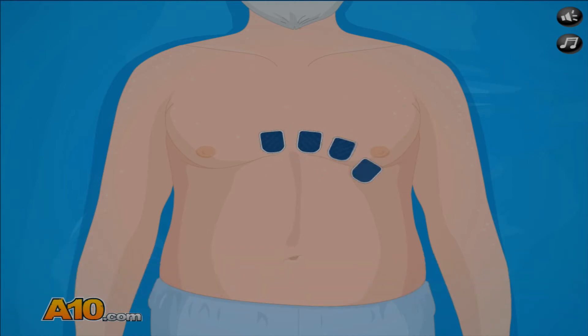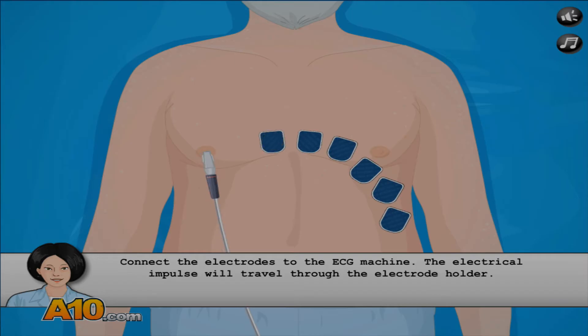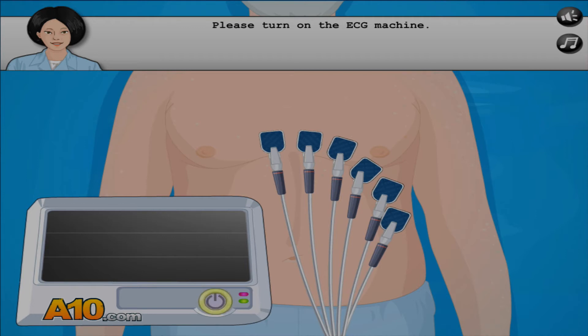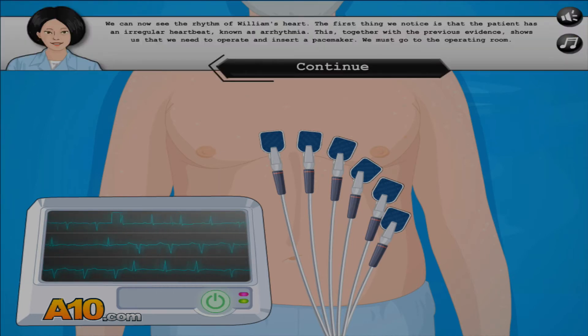Now select the electrode holder from the table. I'll put one here, and here, and here, and here. Please turn on the ECG machine. Power button! We can now see the rhythm of William's heart. The first thing we notice is that the patient has an irregular heartbeat, known as arrhythmia. This, together with the previous evidence, shows us that we need to operate and insert a pacemaker. You must go to the operating room.